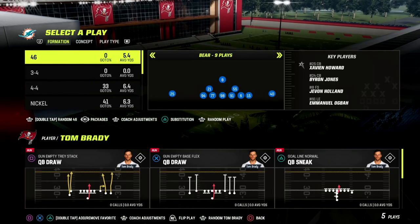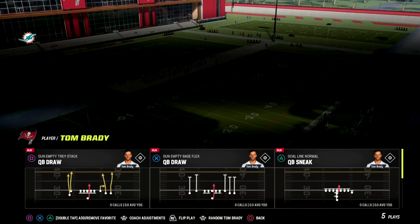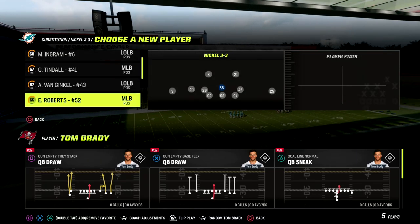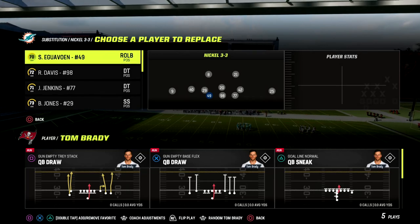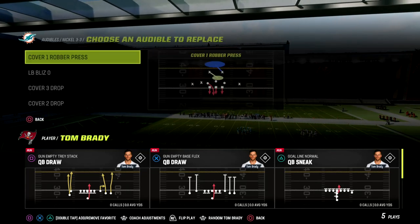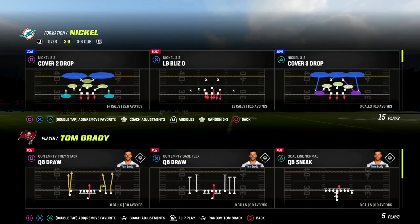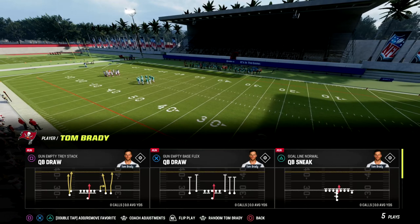This does have some reads for man coverage, so don't worry about that. But I also wanted to break this down primarily against zone coverage. If you want to get my full Trips Tied In offensive e-book, make sure that you join my Patreon — I'll put a link in the description. This play will be good against man and zone, but we want to primarily focus on using this against zone.